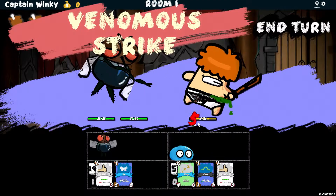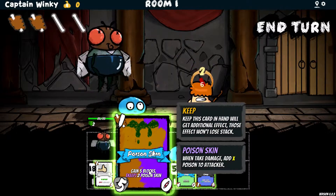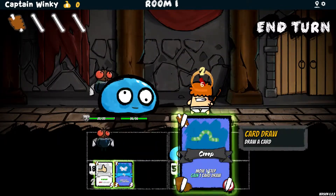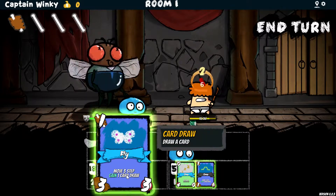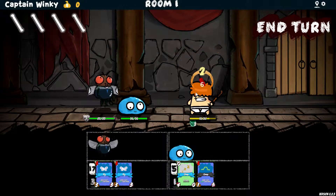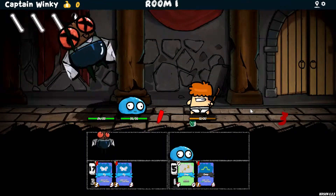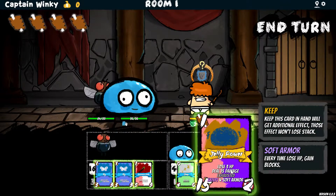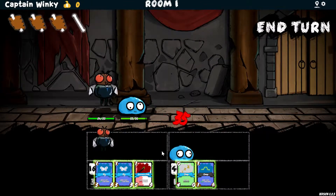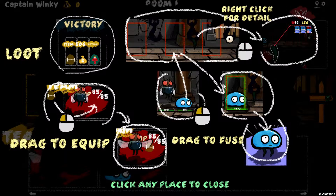Let's see about murdering this guy. Enemy up in position two — we knew that. Venomous strike — I like how that fly looks like a chill dude though when he does that, like 'hey, I'm pretty fly.' Let's just end this. Told you, easy — I feel powerful.